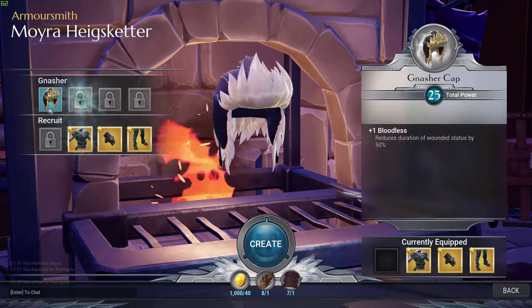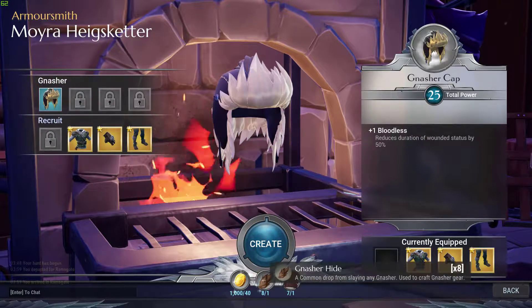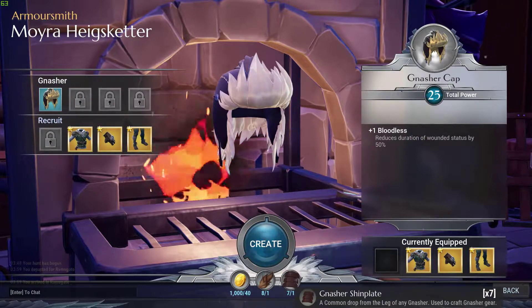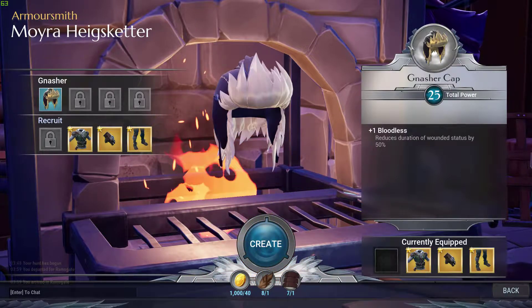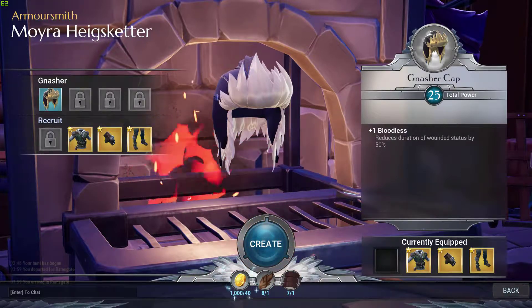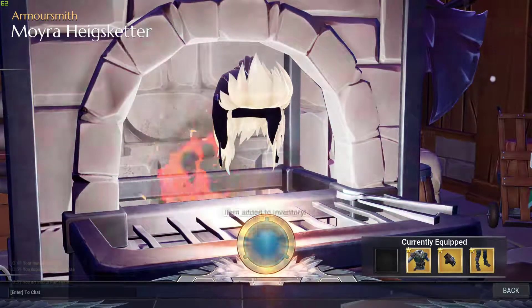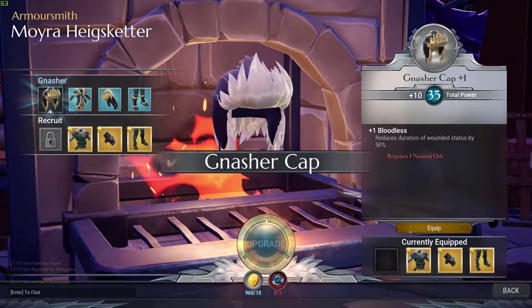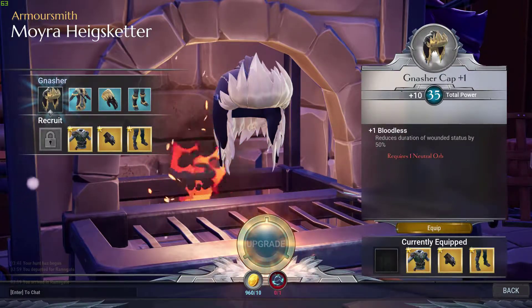Here's the cap. There's a recruit armor too, but let's do the cap. I've got one hide and a shin plate. Total power is 25, costing us 40 gold to make it. There we go — item added to inventory.